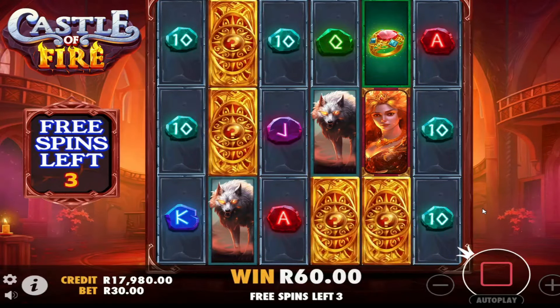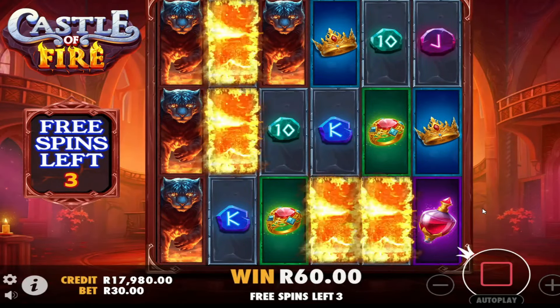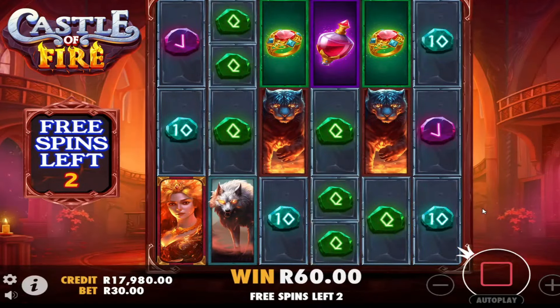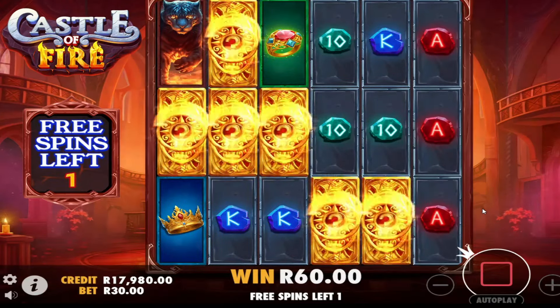So now all these spins are actually a waste. We need that big cat symbol. It's a pretty cool feature but nothing's connected yet. We've got one more spin left.